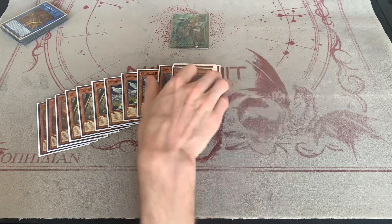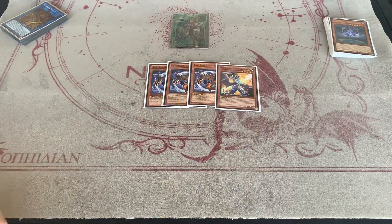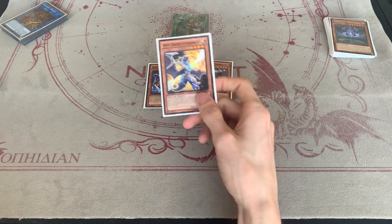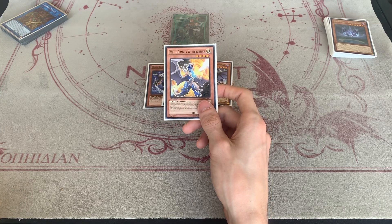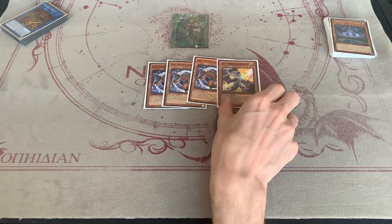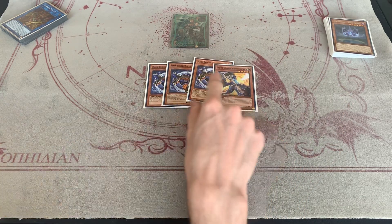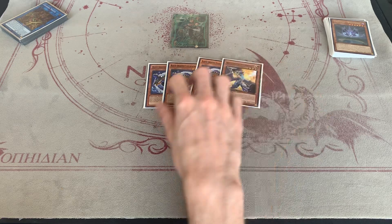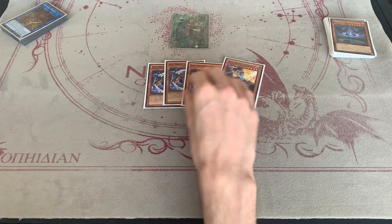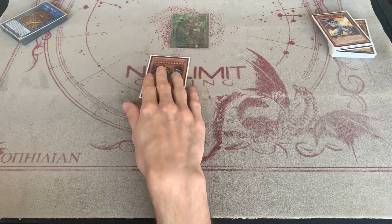Moving on to the dragon side of the engine — three Collapserpent and one Wyverburster. You don't want to play more than one Wyverburster because this card is such a brick in your hand. Of course you can put it back with Saryuja, but you have to get to Saryuja first. Wyverburster requires a DARK monster to banish and the only DARKs we play are Crown, Red-Eyes Darkness Metal Dragon, and Collapserpent. All your Crusadia extra deck monsters are LIGHTs, so you can summon those essentially for free — that's where Wyverburster shines.